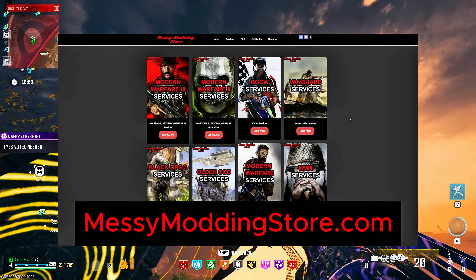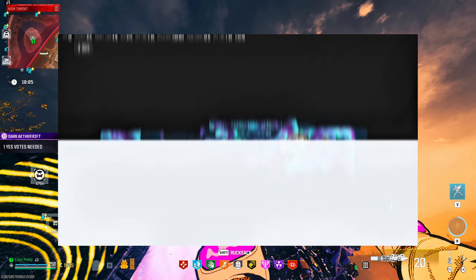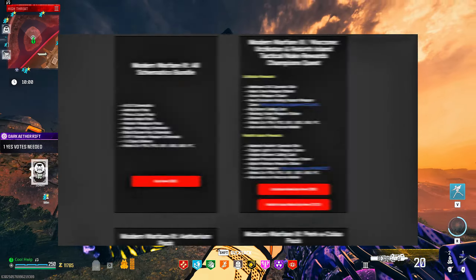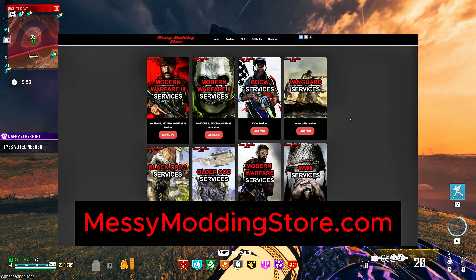First, a quick word from this video's paid sponsor, Messy Modding, our Call of Duty service company. I'll go in and add camos for you, including Interstellar and Borealis. They have pre-made accounts, nuke services, schematics, and more. If this is your thing, go check them out — there is a link in the description down below.